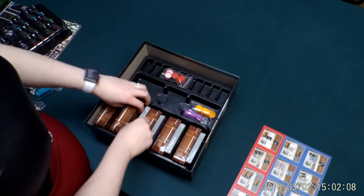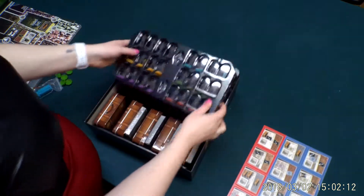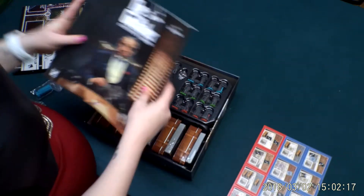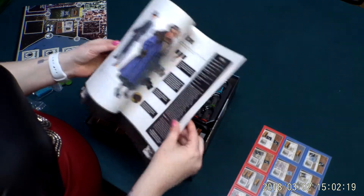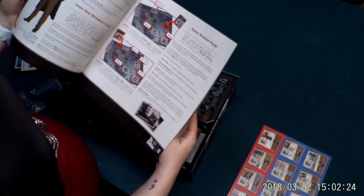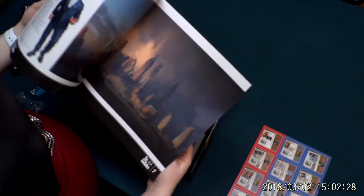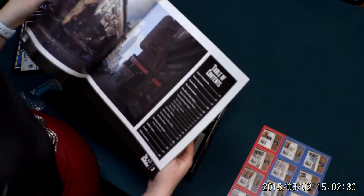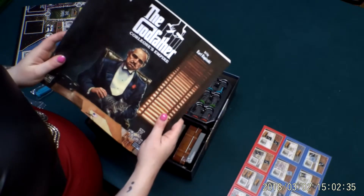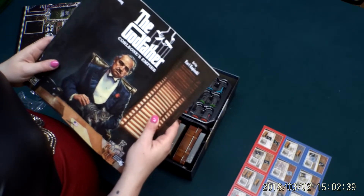It looks pretty simple when it comes to components, but I'm sure the complexity will be in the gameplay. This is a fairly substantial rulebook — 27 pages — but there are so many different things you can do with this one. It'll be interesting to see how it all varies and how the components come into play. We're looking forward to giving this a try since it's a classic film and possibly a classic board game.